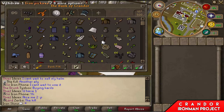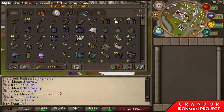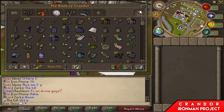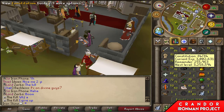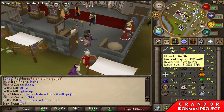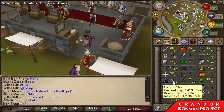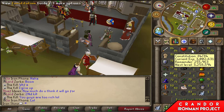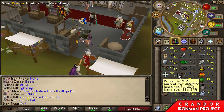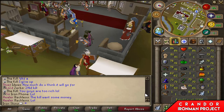Today is probably the episode you've all been waiting for, because today is the day I get started on combat - I mean fully go all out on combat. By the end of this episode I'll have 99 hit points, attack, strength, defense, ranged and magic. Probably not prayer - that's very unlikely - but I'll be max combat besides summoning and prayer, so that's pretty sweet.